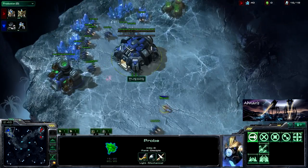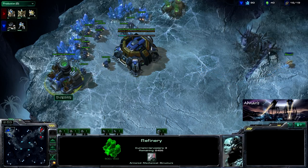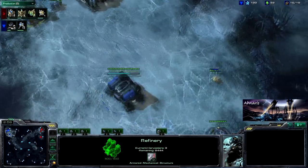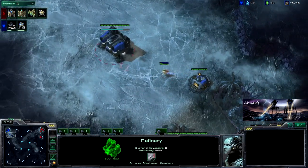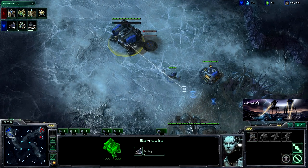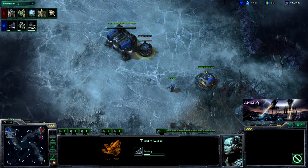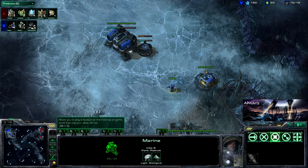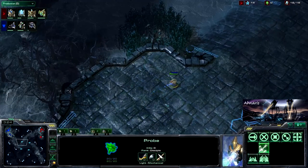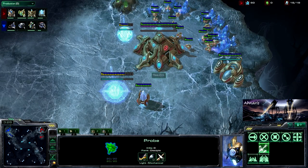Here comes the Protoss player Seed SG, scouting out the Terran base to see exactly what's going on. Number one, is he running on two geysers right now? That was one of the things the Protoss player couldn't find out last game, and it would have helped to have that information. Number two, what kind of add-on is he going to build on his barracks? It looks like he popped out a bit too late — the Marine came out of the barracks just in time to drive that probe away. The Protoss realized that barracks is flashing, so he just got out of there.